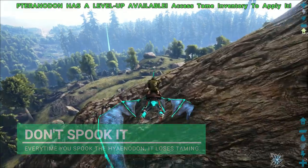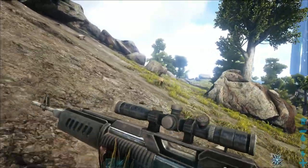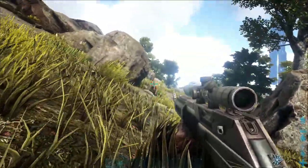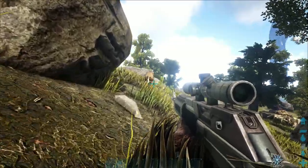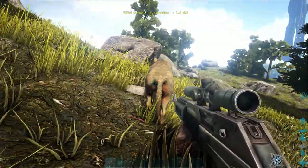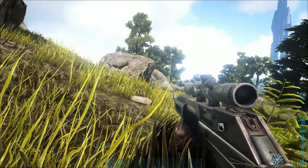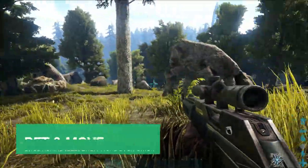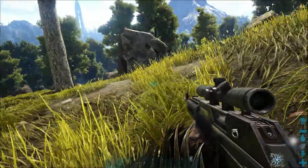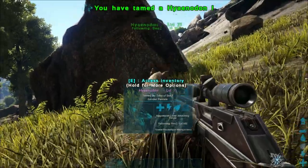I'm going to leave that high-level guy - I'm not really fussed on having a high level one. High levels seem pretty hard - you'll probably need a taming pen for a high level one. So if you pet it and then move away quickly, you won't spook it and it'll keep its taming effectiveness. Two, one - we got it!